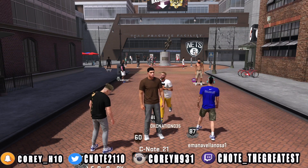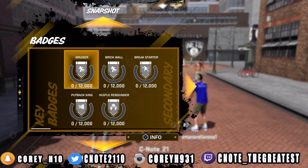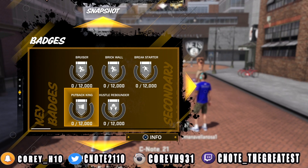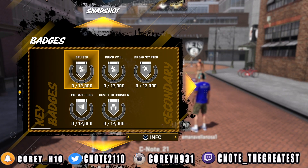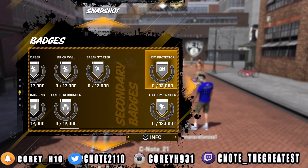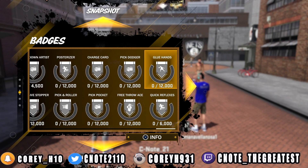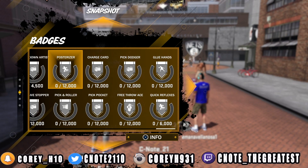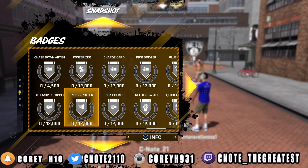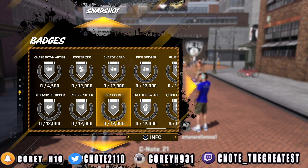It is finally time for the best part of this video — we're going to be looking at all the badges together. This build comes with three Hall of Fame badges: Brick Wall, Bruiser, and Putback King. For the key badges, they aren't too bad — we got Hustle Rebounder, Break Starter, and two gold ones. Now for the secondary badges: Pick and Roller, Posterizer — like I said, you're going to be doing most of your damage in the paint, and this counts for both sides of the ball. You also get the Pickpocket badge. These secondary badges really help make this build come to life. With the mix of your key badges and secondary badges, you can make this build as OP as possible in just a couple of days.